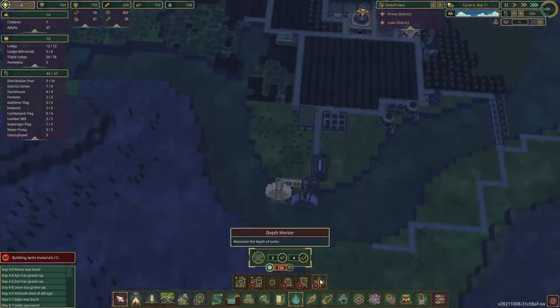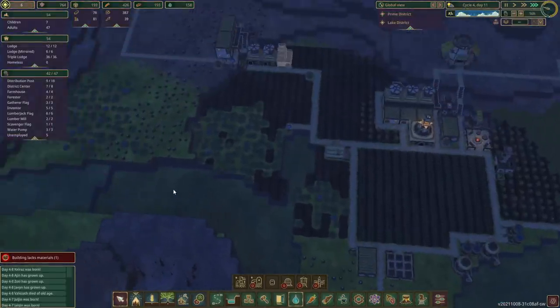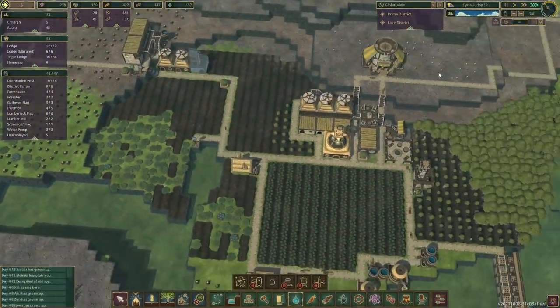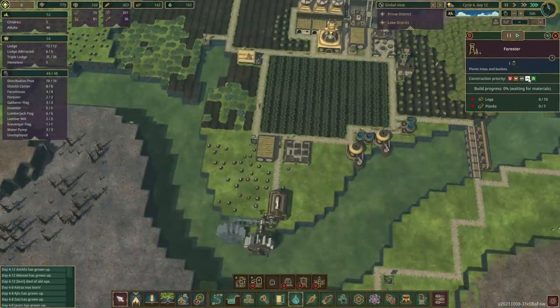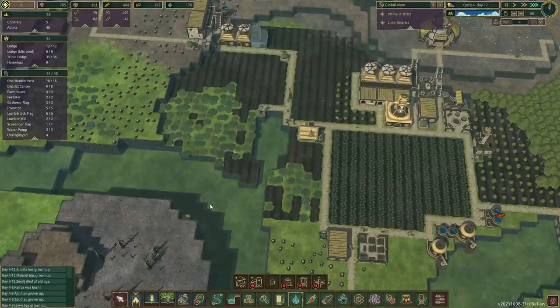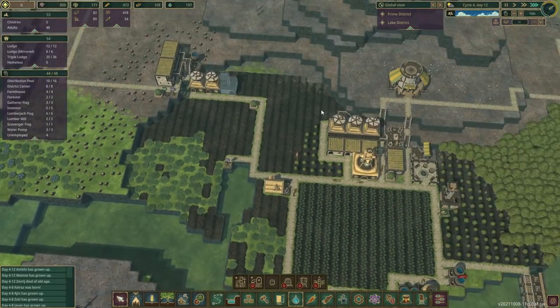Prime District — I wonder if these water markers are useful. It measures the depth of the water, and I wonder if it'll have a visual indicator to give us a good idea of what's going on. I don't know how important it is. I think they can walk through trees to get over here, because otherwise this area's gonna get kind of blocked off. But I'm betting it's fine.